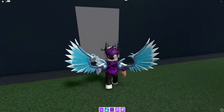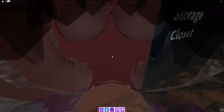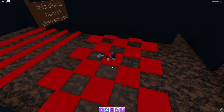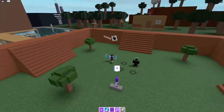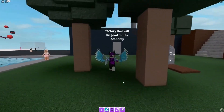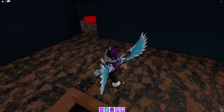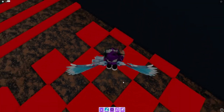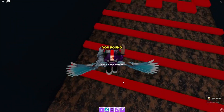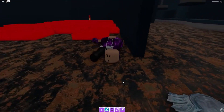Going back into the assembly line area for more markers. After some trial and error navigating the lava section, we got the lava jump marker. There's something else in here to find as well.